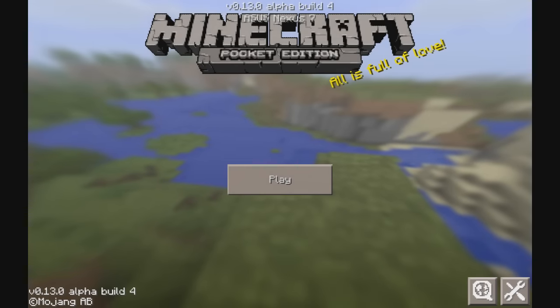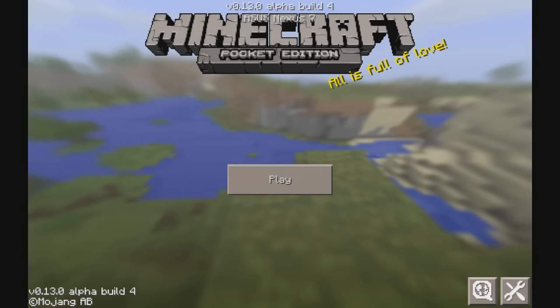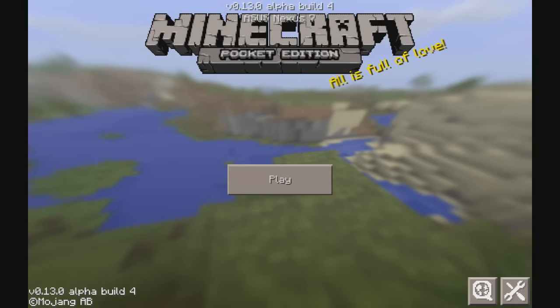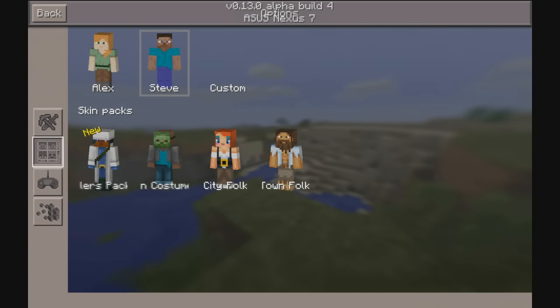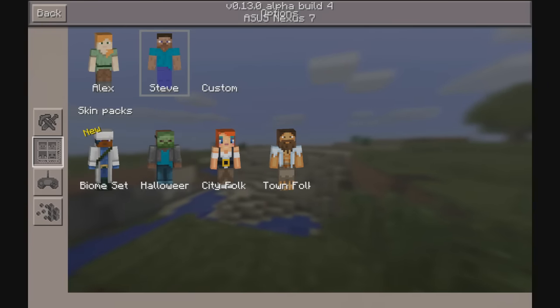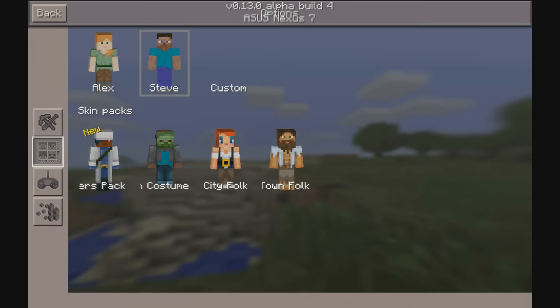Hey guys, today Minecraft Pocket Edition 0.13.0 Build 4 released, and as usual it's mainly a bug fix update with some tweaks. But this one also has a new skin pack. I'm going to show you that really quick. In the changelog it says it is called the PvP Warriors pack.